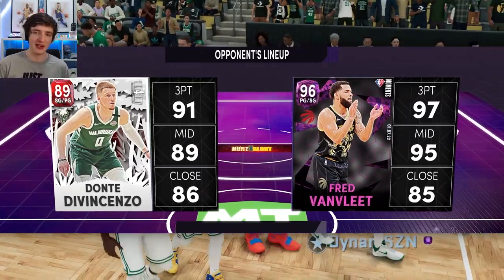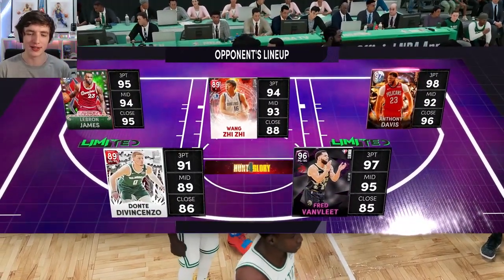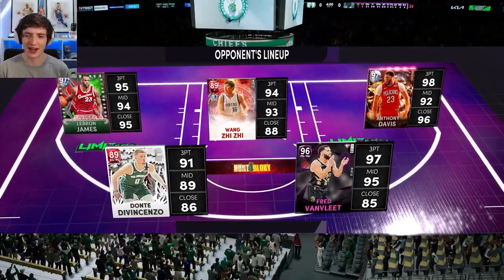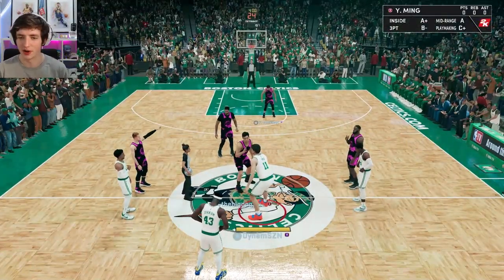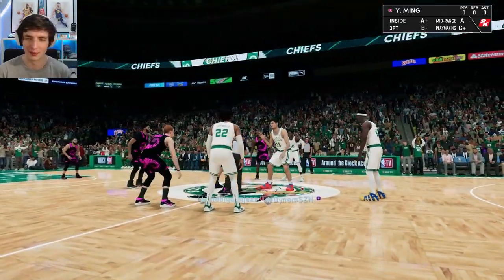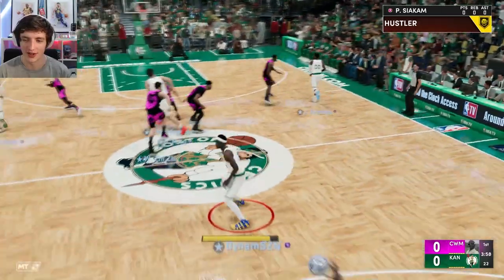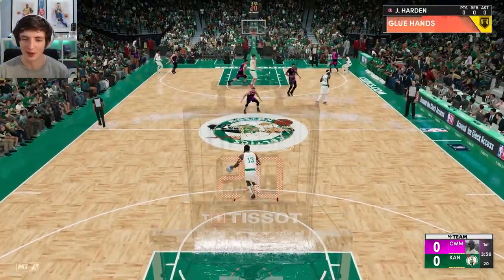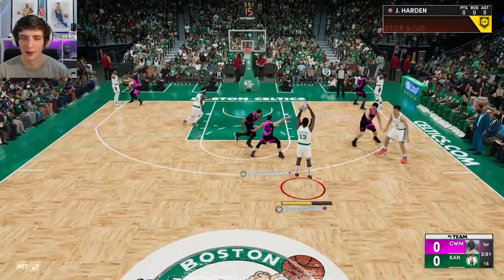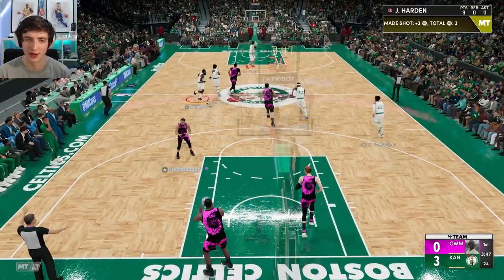Alright, here is game number two against Big Dog Jazz — I think his name was. He's got LeBron, AD, Van Vleet, Dave Vincenzo, and Wang as well. Pretty nice team — Dave Vincenzo is still nice. Interesting uniforms, definitely stand out quite well. Hopefully we can get some nice highlights here. We're on Dynam's home court — being the Celtics fan and lover that he is, rocking the Celtics outfit. Maybe we'll see Harden in a jersey like this sometime in the future. A nice easy three ball to start off there with James Harden.